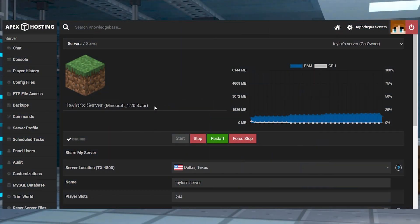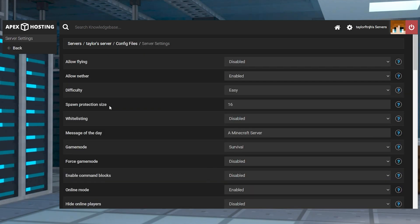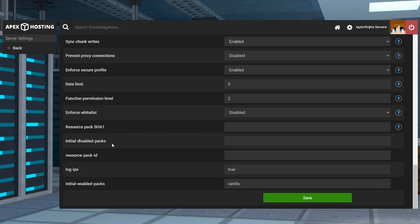Before setting up Minecraft 1.21 features on your server, make sure you're using 1.20.3 or higher, since older versions won't support it. Head towards your Apex server panel and click the stop button at the top. Afterward, press the config files option on the far left corner of your screen. On the next page, proceed to select server settings from the list. While viewing this area, scroll down and locate the initial enabled packs option.